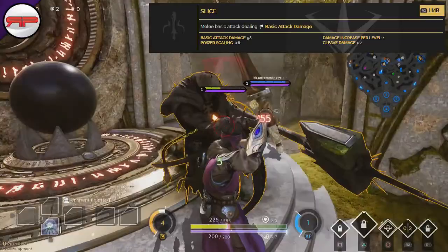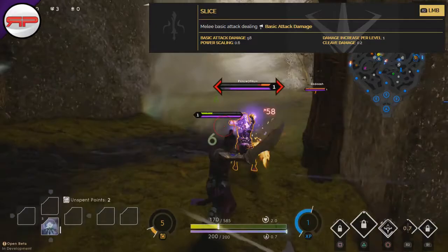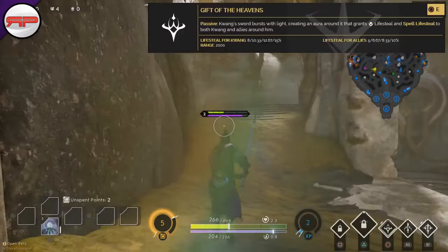Taking a look at his basic attack called Slice, it does 58 damage base and he gets 1 damage per level. His power scaling is only 0.6, which isn't really that bad for a fighter. His cleave damage is 0.2, meaning any minion to the side of the one you're aiming at will take 20% of the damage, as long as they are within range.